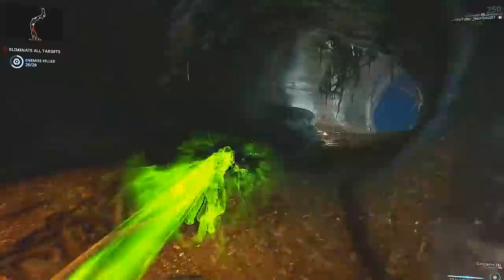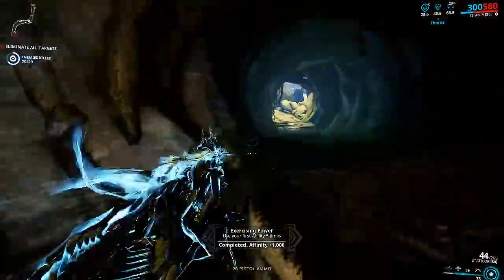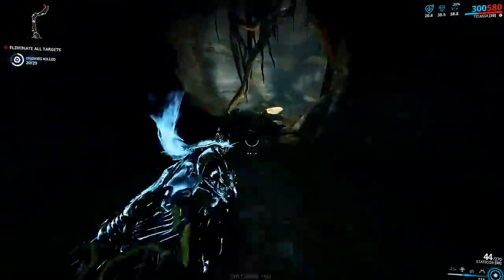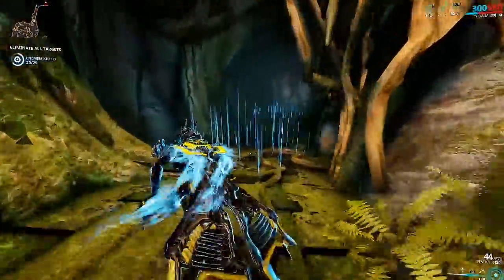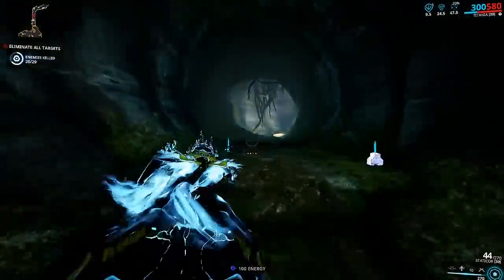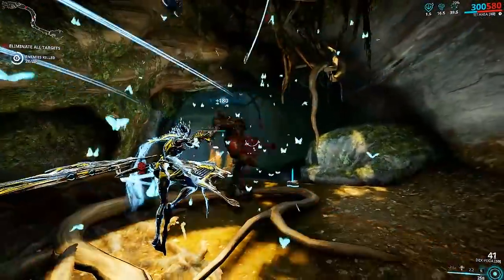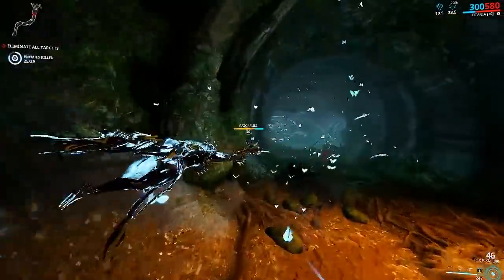Oh, but I definitely gotta get energy together for the grand finale — I actually can't wait for this. I don't even want to kill those enemies because I've almost killed everything already. Let me drop an energy pad. Here we go — final ability, my favorite. I love this. Look at me, I'm a little wasp. God damn, look at that — I'm a little wasp with machine guns. Force to be reckoned with. This is so cool.